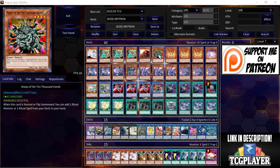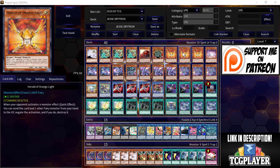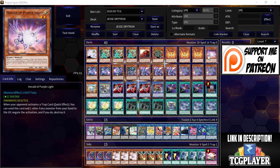He only played one Manju, and clearly that's all he needed. He's also running triple Herald of Orange Light — this card is crazy; you discard it and another fairy to negate a monster effect. He also went as far as to play Herald of Purple Light, which is a one-for-one if your opponent activates a trap card — great against Eldlich, Ice Dragon's Prison, or any problematic trap.